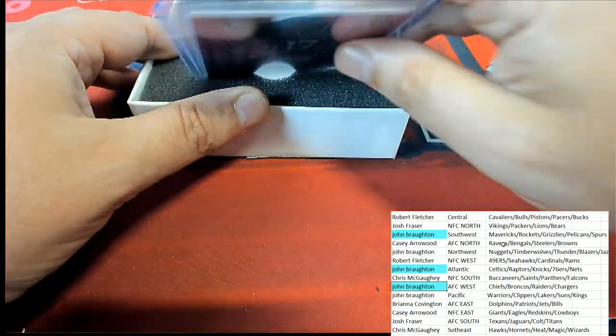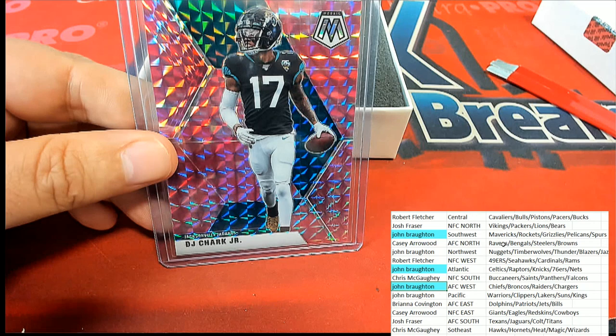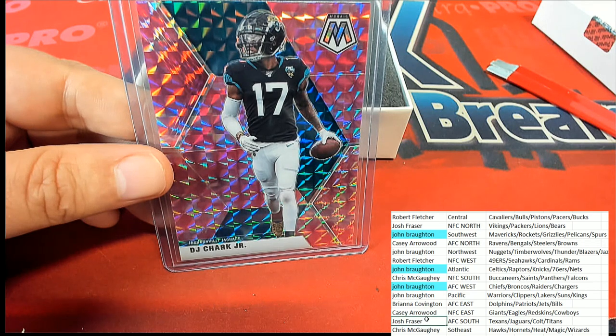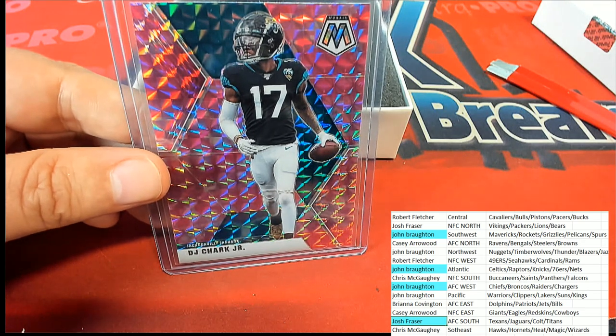Nice prism. Here's another prism mosaic. And that's a Jacksonville Jaguars — DJ Chart Jr. Jacksonville, that is a South division. And Josh breaks up the sweep.